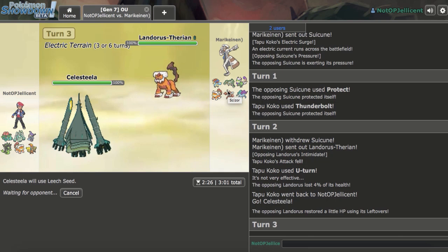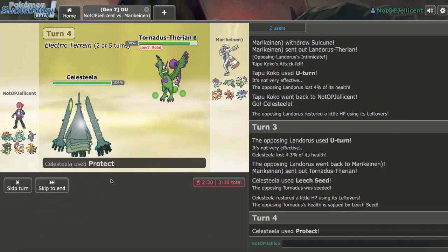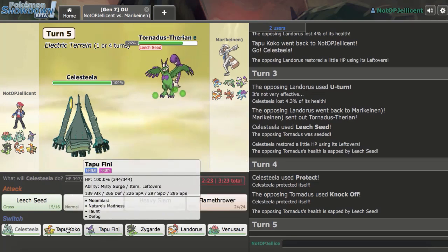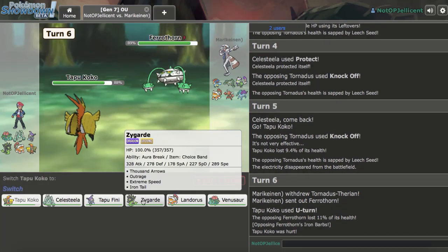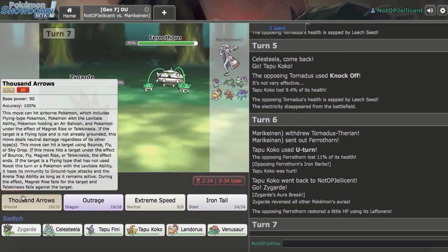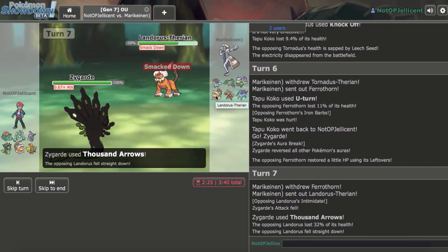Torn comes in — I get my Leech Seed off and can wear it down. I go Protect to drain a bit more. I switch to Venusaur but second-guess it, then go back to Koko to avoid Knock Off. He goes for U-turn on Ferrothorn. I fire off Thousand Arrows with Zygarde, hoping to 2HKO Ferrothorn. He goes Lando — damage on Lando is permanent. He still has Leftovers and gets up Stealth Rock.